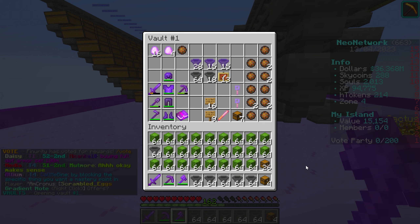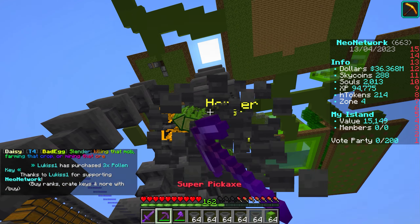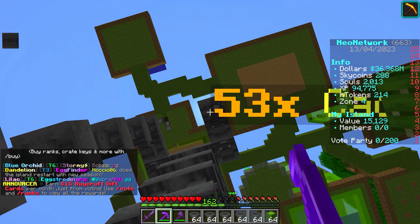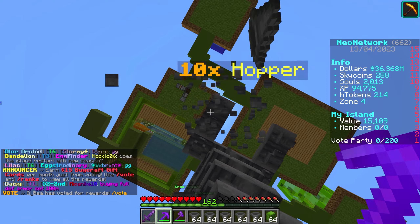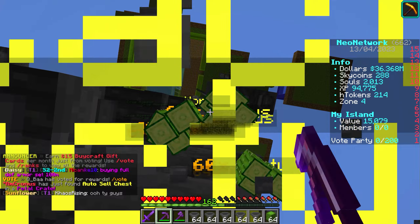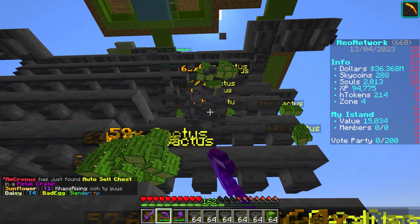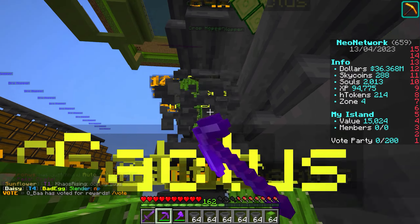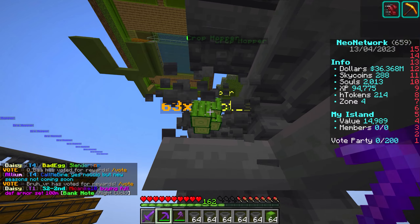We have 11 auto sell chests. So I'm going to clear out all of these hoppers and make this a completely automated system. Selling by hand is okay, but since auto sell chests this season use your mastery, there's really no point once you get the top upgrade. And while I don't have it yet, I don't even have a sell wand — so selling by hand takes way too much time. I'll come back in a bit and we'll make a nice auto system.